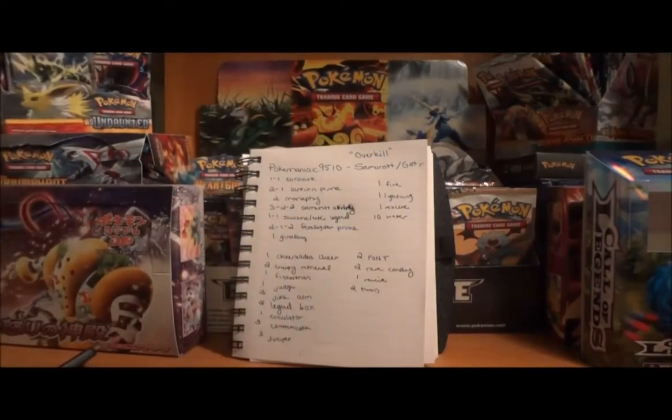Your starters are two Minamphy. Minamphy essentially works as a Cleffa, except it only allows you to draw five cards but it doesn't put you to sleep. It also has much higher HP, so it can actually withstand an early attack or two. For a water deck, it works out very well.